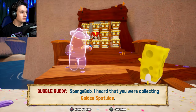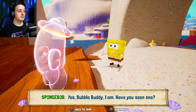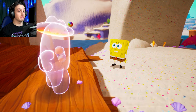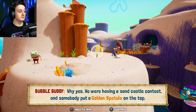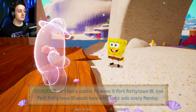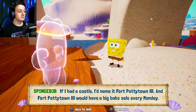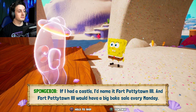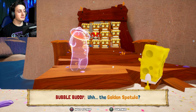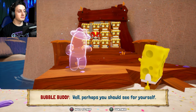Time to go through. SpongeBob, I heard that you were collecting golden spatulas. Yes, Bubble Buddy, I am. Have you seen one? Hopefully he has. Why, yes! We were having a sandcastle contest, and somebody put a golden spatula on the top. If I had a castle, I'd name it Fort Paddy Town III, and Fort Paddy Town III would have a big bake sale every Monday. The golden spatula? Oh, at the top of the sandcastle! Right! That should be easy to reach. Well, perhaps you should see for yourself. What great words of confidence!